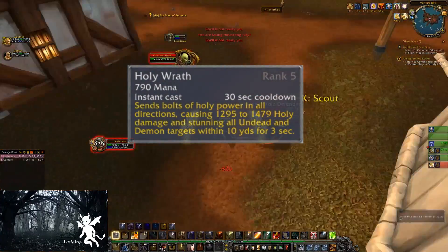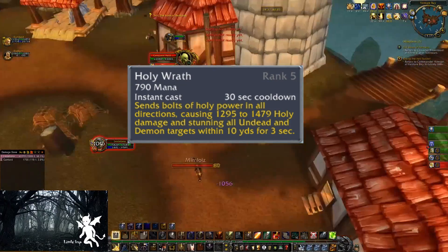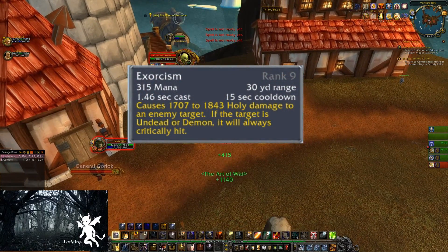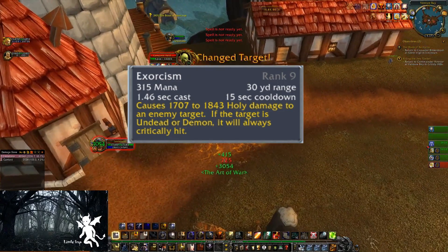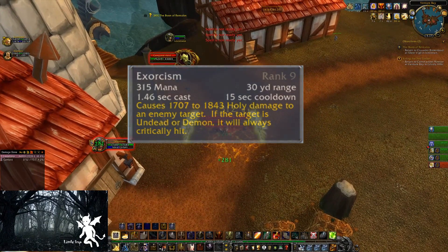Holy Wrath has now been changed to an Instant Cast, which is very nice, and it will also affect all kinds of targets but just do crit damage to undead. For Exorcism, it's the opposite — it is now a cast ability, but with a certain talent that has a chance to proc off your melee attacks, it will turn into an Instant Cast, and again it will now do crit damage to undead and will also affect all targets.